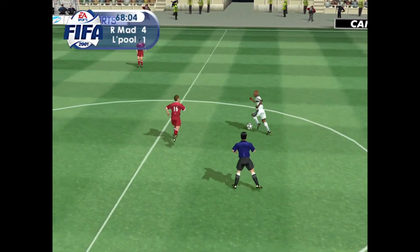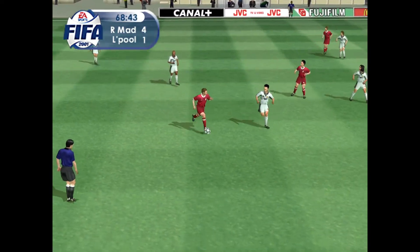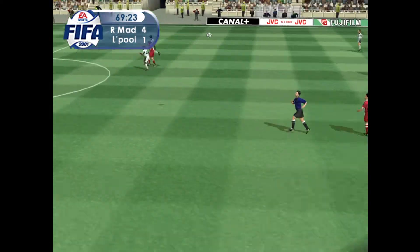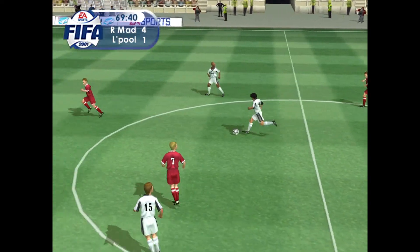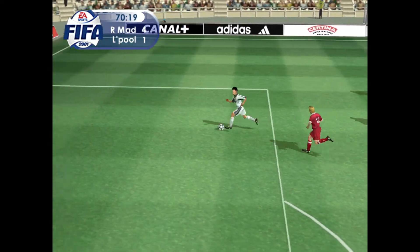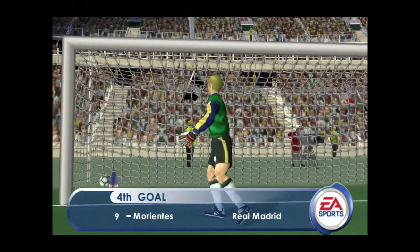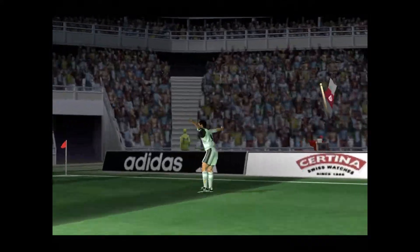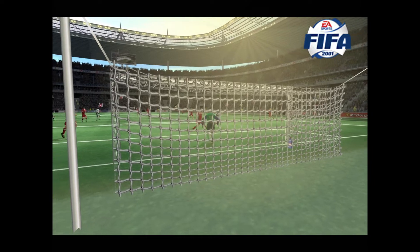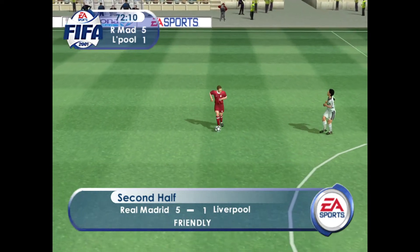Nice work there in midfield. Fowler. Figo. Fonsecau. Figo — Morientes — oh, and it's there! The keeper beaten and the ball sailing past him into the top corner. Nice goal — that's well played. A replay of the goal here. This game looking more one-sided by the minute — 5-1 now.